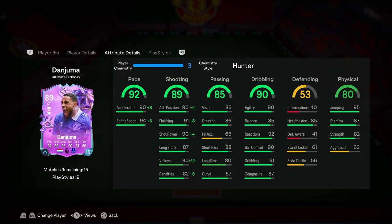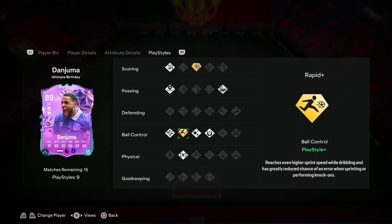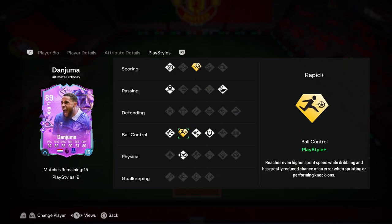Diving into his play styles, he has nine play styles and two play style pluses: Power Shot Plus and Rapid Plus. The Power Shot Plus is self-explanatory — get him in good positions and it can be really effective. The Rapid Plus reaches even higher speed when dribbling and greatly reduces the chance of error with sprinting or knock-ons. Combined with the Hunter pace upgrade, I expect this guy to be extremely explosive — even quicker than the card stats suggest.